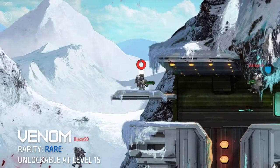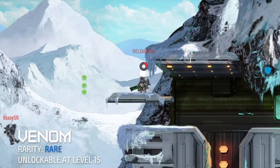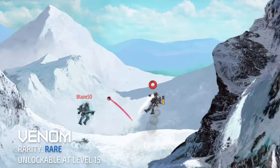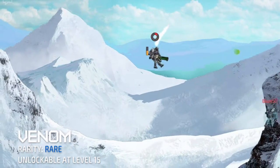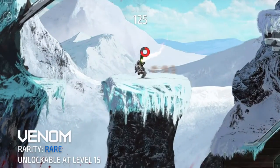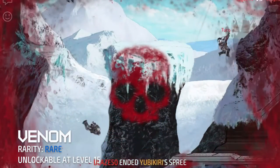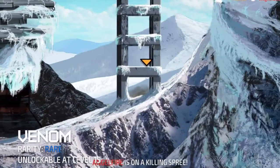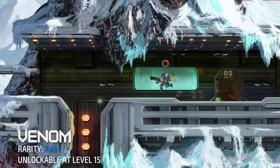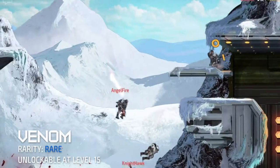I would recommend using this weapon if your role preference is to support your team from the rear. Since the Venom is bad for close encounters, you can however use it to create a sea of goo from where most of the fighting would take place. Notice that the more smaller goos clump up in one area, you can deal a lot more damage than you normally would in comparison to one big goo. Do keep in mind that even you can be damaged on your own goo if you don't watch your step.